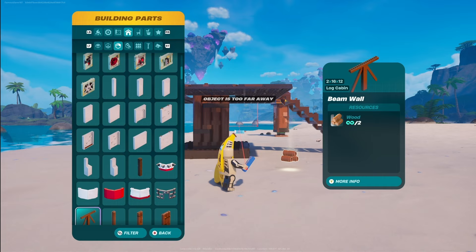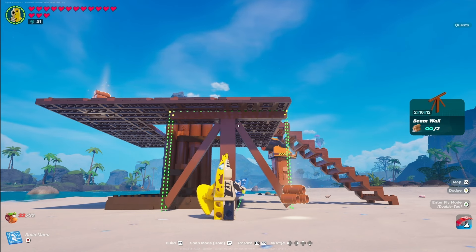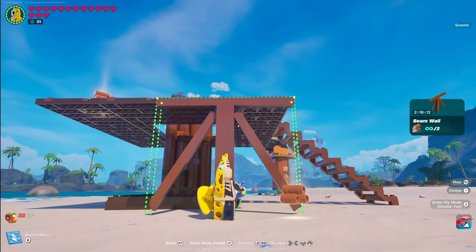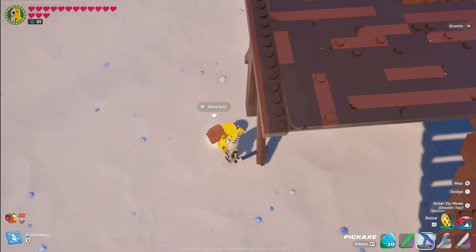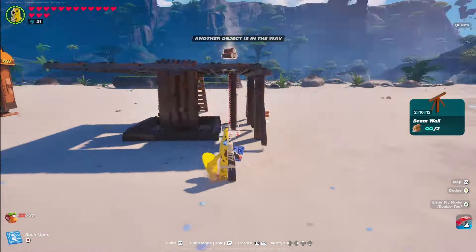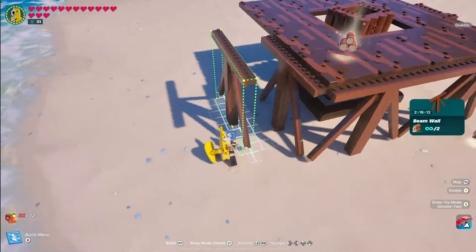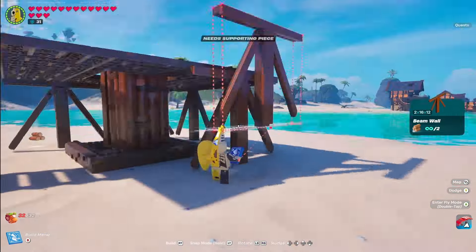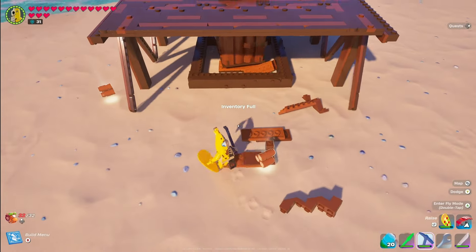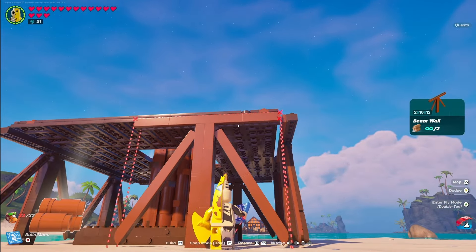Go into walls and grab the beam wall — it's an early unlocked piece. Aim at the underside of your floor, come to the outside edge, and nudge it out one additional nudge so the top edge is just hanging off the floor. Snap another one in and repeat this process around the outside edge until the entire thing is boxed in. When you reach the stairs section, you'll need to break away the stairs, but your floor will be supported by the supports we placed.